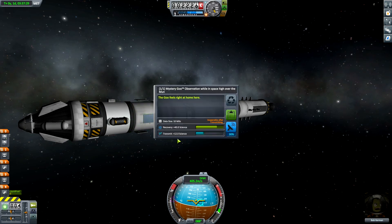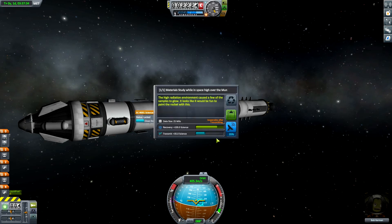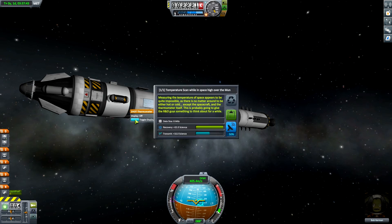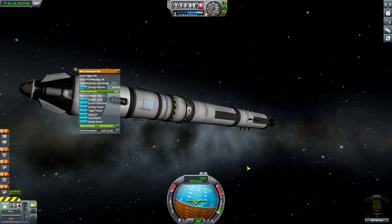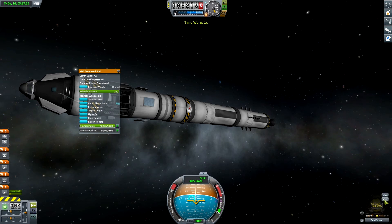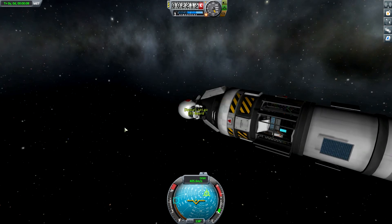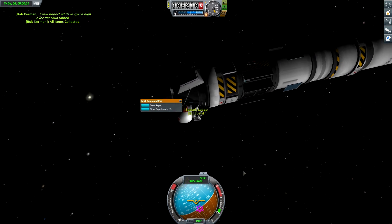Observe the mystery goo — that's 40. Let's observe the materials bay — there is 100. Let's observe the barometer — that's 48. Let's observe the thermometer — that's 32. Let's do a crew report — another 20. Let's rotate the craft around so we can see Bob work, then we'll do an EVA and get an EVA report — 32 science. Excellent. Bob will take the crew report and when he gets back in he'll be able to store the data.